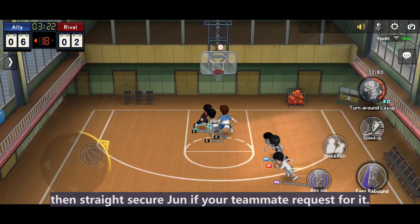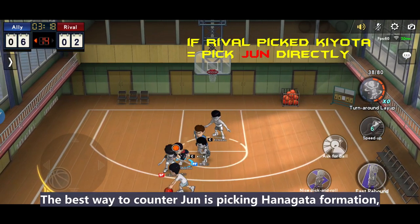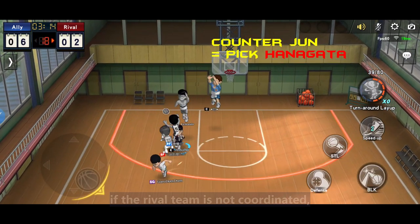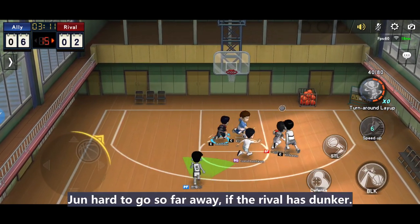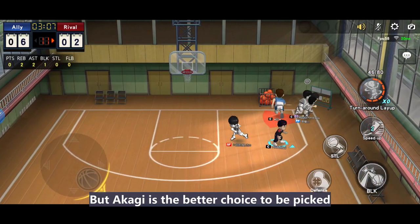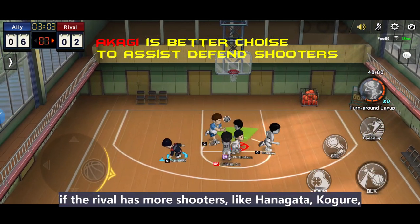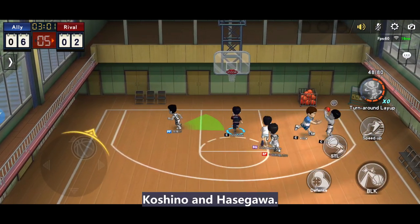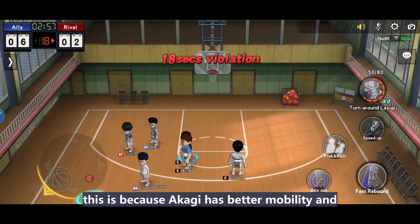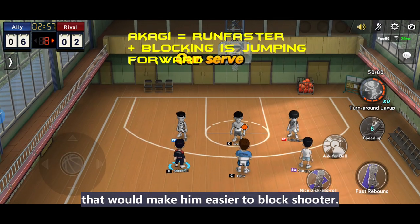If the rival team picks monkey, straight away secure Jun if your teammate requests for it. The best way to counter Jun is picking the Hanagata formation. If the rival team is not coordinated, it will always leave Hanagata wide open. Jun is hard to go far if the rival has a tanker. But Akagi is a better choice to pick if the rival has more shooters like Hanagata, Kokorek, Koshino, and Hasegawa. This is because Akagi has better mobility and his block leans forward, making it easier to block shooters.